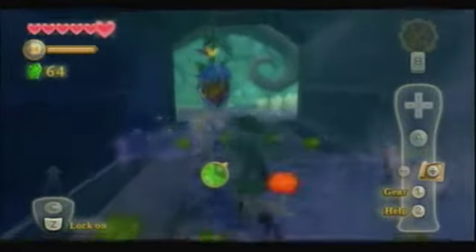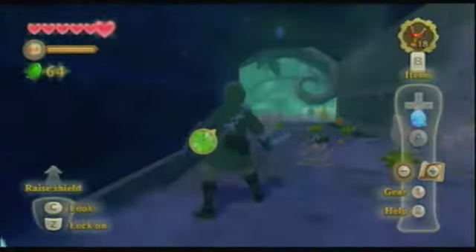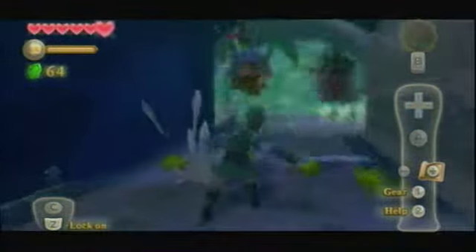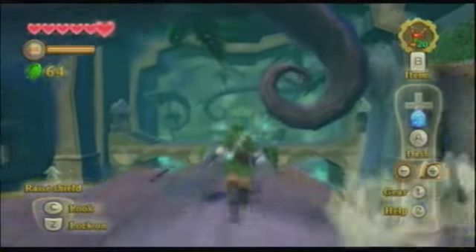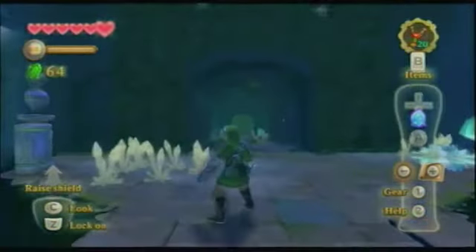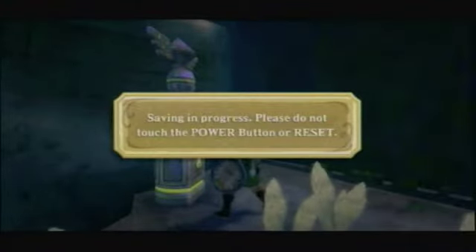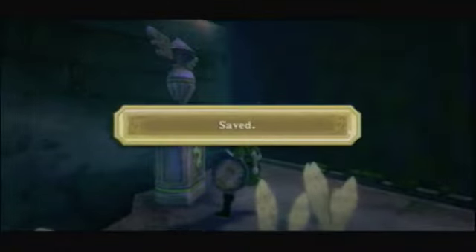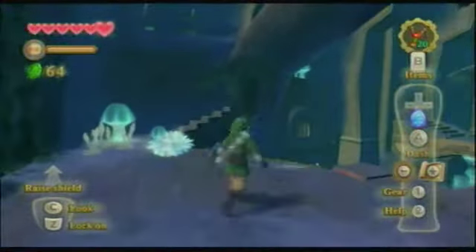These guys are kind of like those little spiky things from Wind Waker — the ones that the Moffulas throw out. They latch onto your body. They don't slow you down, but they do explode. So in order to get them off, you can roll or do a spin attack. Just don't let them stay on you for too long.